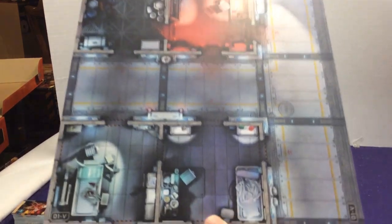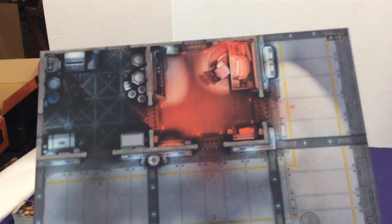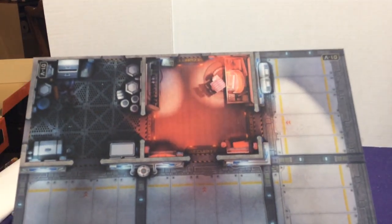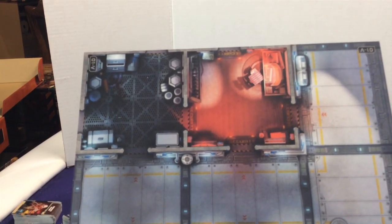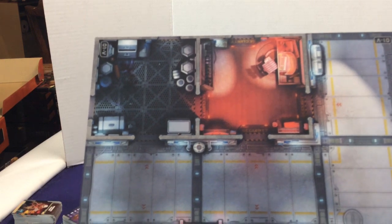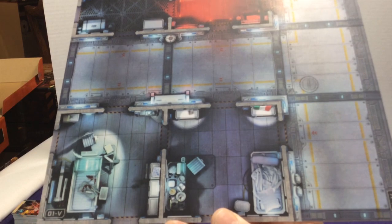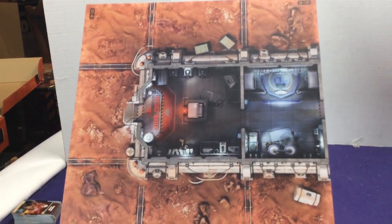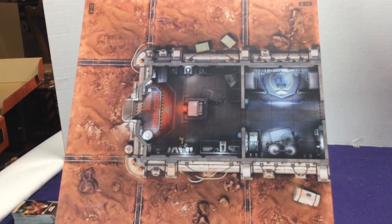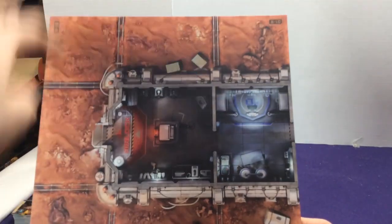So we have the inside of a facility here — a big long hallway, a red security room, and a medical bay. If we flip to the other side, we have some outside world terrain with O2 and an airlock, giving us a nice U-shape to go around.